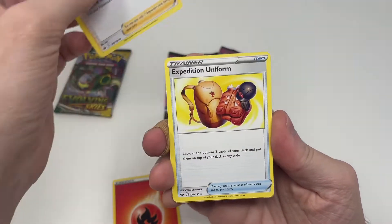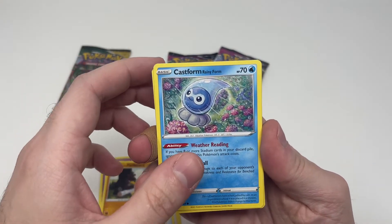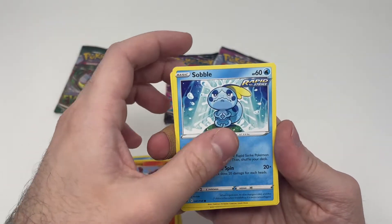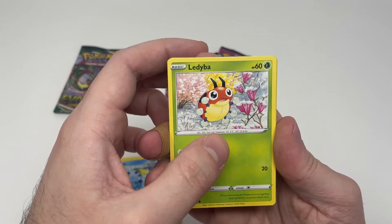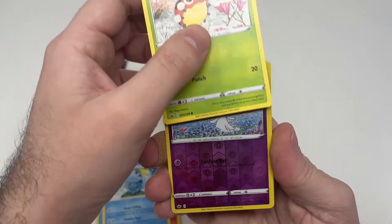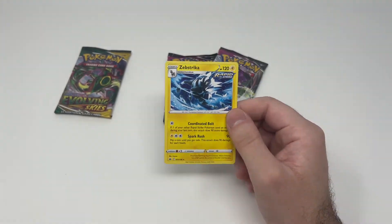One, two, three, four — I put the code card upside down so it was a black border. There should be something good in here. We have Melanie... okay, I cannot pronounce this name, nor this one. Larvesta, okay. Sableye — I like this art. Ledyba — I cannot pronounce that one. And oh my god, I see a shine all the way in the back... oh, actually no, just a Rowlet again. And then what's in here? Just a regular rare.